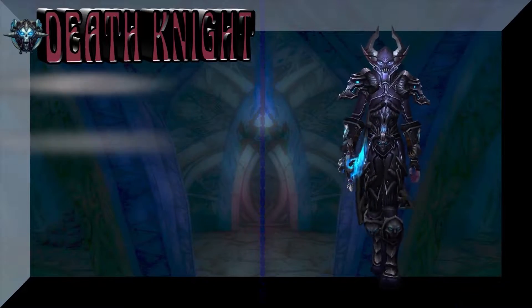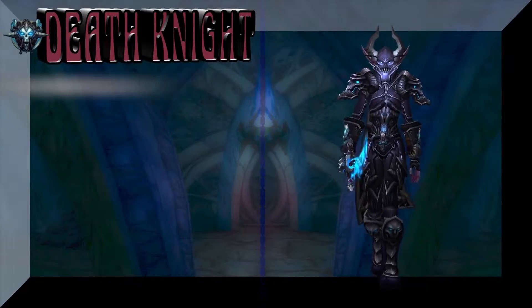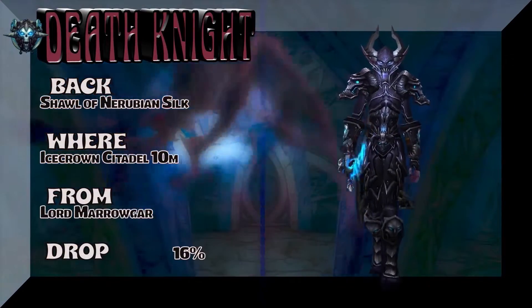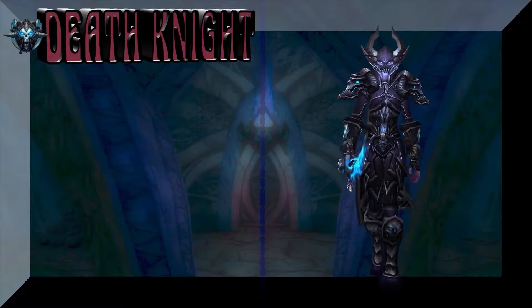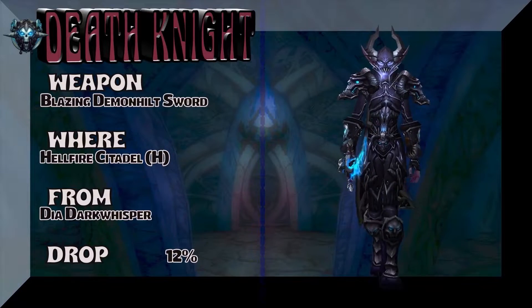Next up is the cloak — actually, the head is next. Conqueror's Dark Ruined Helm Plate. So the head, the chest, and the legs are all out of Ulduar. The back is Shawl of Nerubian Silk — Icecrown Citadel 10-Man, Lord Marrowgar, 16% drop rate. The weapon is Blazing Demon-Held Sword from Hellfire Citadel Heroic.